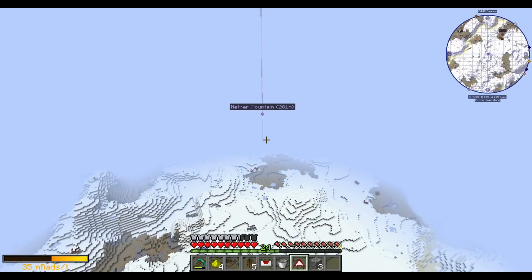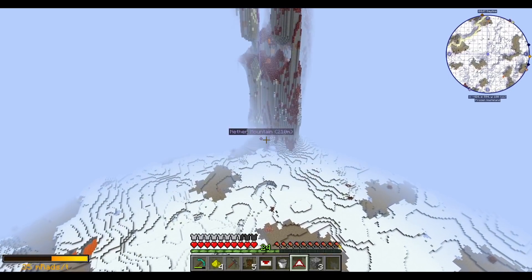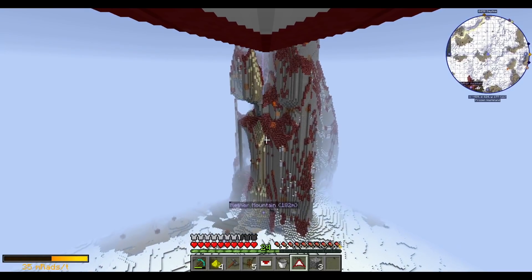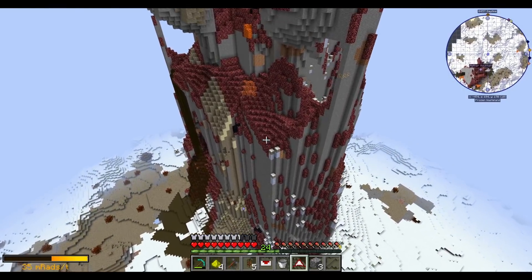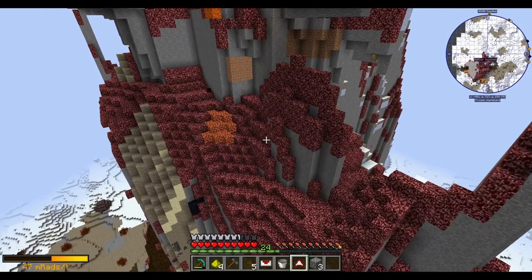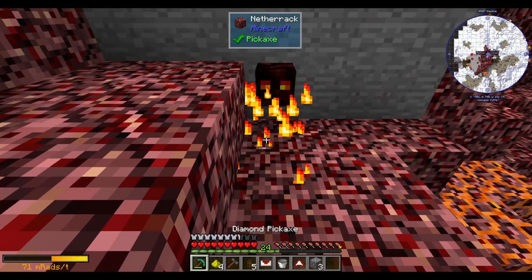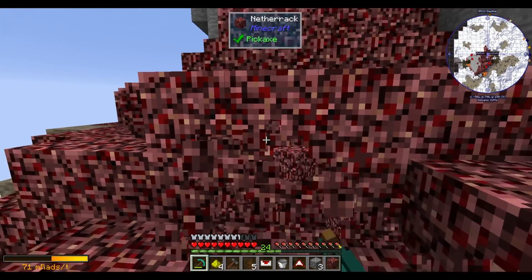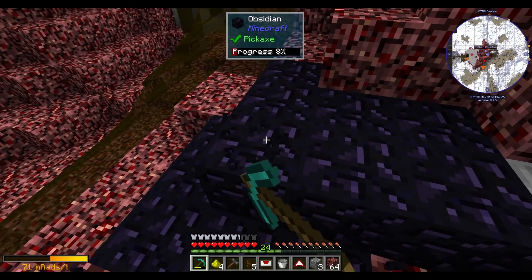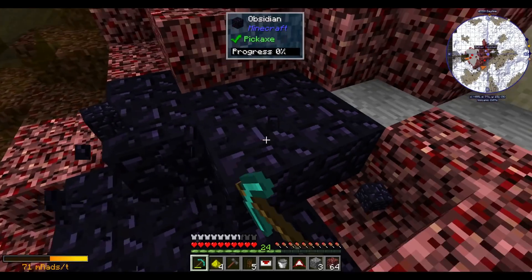Next time I'll drop some ladders down to make climbing it possible, but we can now just climb up and glide to where we're going. This helps if we know where we're going — finding a desert is still kind of random. Anyway, here's the nethery mountain. There's netherrack on it — that's really all we're here for. I see we're up to 71 rads — about double background radiation. It's enough to be unpleasant but not enough to immediately kill us.